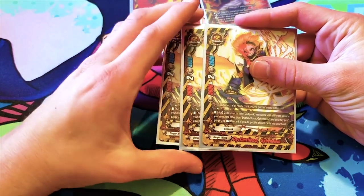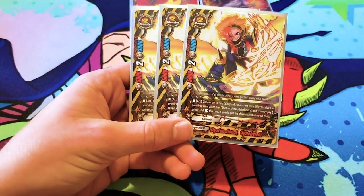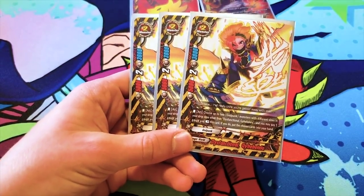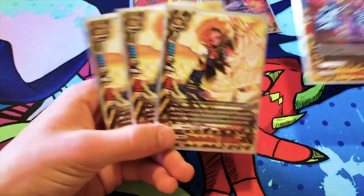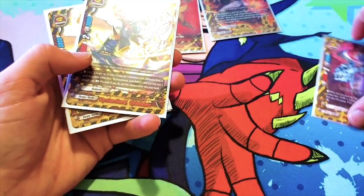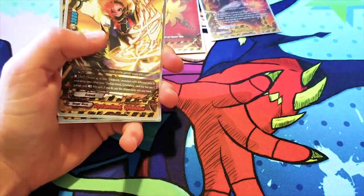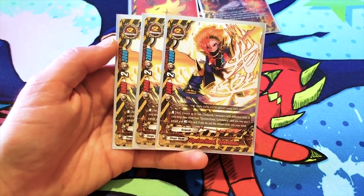Finally, we have three Dysfunctional Gihihilea — I relate to the dysfunctional part. It's a 5-2-3, and its ability is an act: choose up to two Godpunk monsters with different sizes in your drop zone other than this card, and you may pay one gauge and rest this card. If you do, put the chosen cards into your hand. This allows you to do loops. If you have Shearsalus, you can call Gihihilea over it — because that gets retired, you get to bring it back to hand, then just re-call it. So you're keeping your opponent at two gauge constantly, but you're also healing four, and you only had to call one of these.